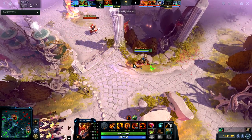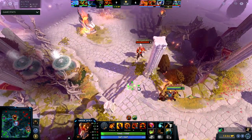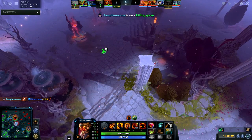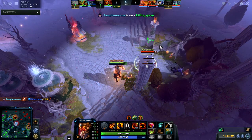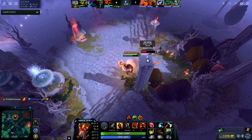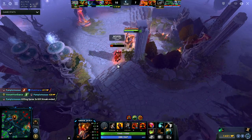Look right here how I ping — I know Dragon Knight is farming. I don't want to reveal myself, but I also notice that he's level 6 and I'm level 11. So I can just do this — Searing Chains. I know he's going to want to use the shrine.